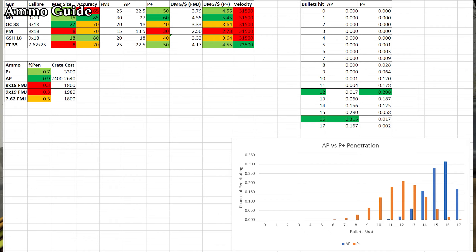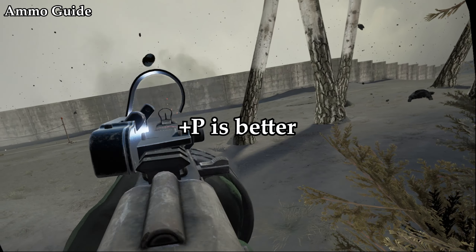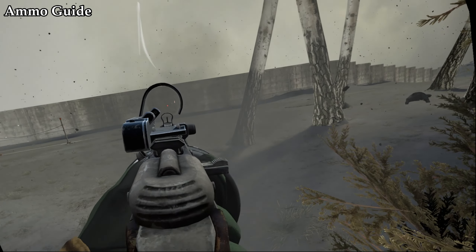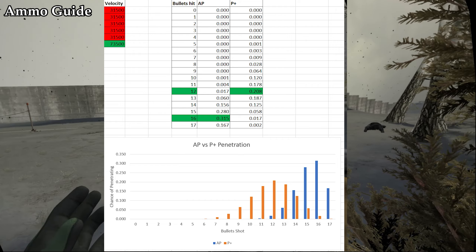Using binomial probabilities, I found that there is over a 99% chance that you'd be better off using PLUSP. As a result, it'll be assumed that every gun will be running PLUSP. You can pause the video to see the math if you're a crying AP user.